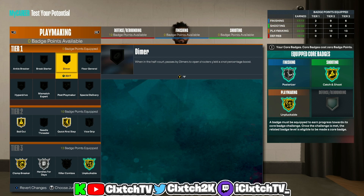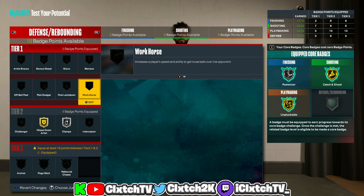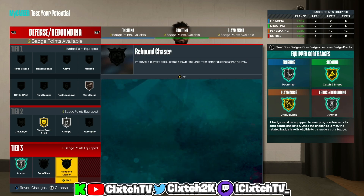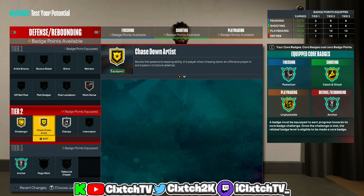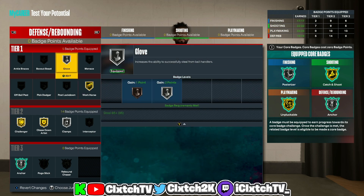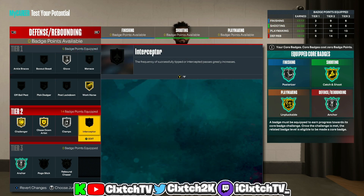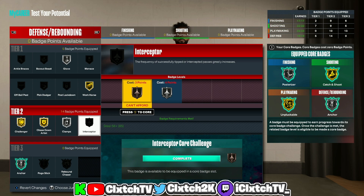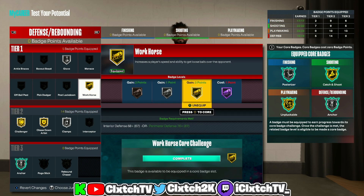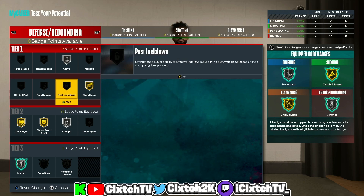Moving on to defense with 19 badges: definitely want Silver Clamps, Gold Chase Down, and Bronze Workhorse to access tier threes. Core Silver Anchor — you don't really need Pogo Stick or Rebound Chaser. Get Gold Challenger and Gold Workhorse plus Silver Glove. If you want Hall of Fame Workhorse, add one extra badge. If you also want Bronze Interceptor, add about four extra badges for that and Hall of Fame Workhorse — otherwise you're fine sacrificing it.